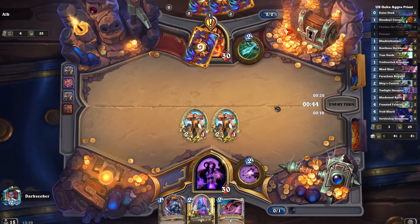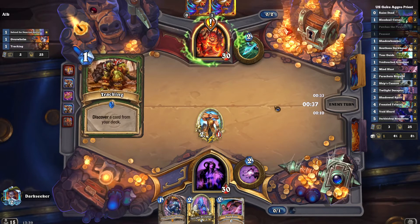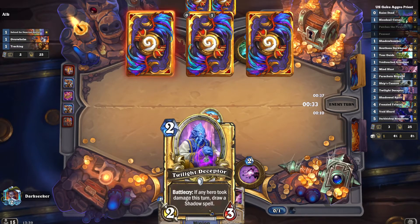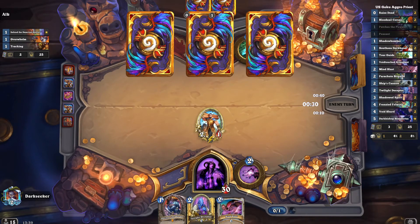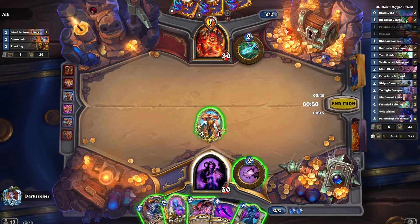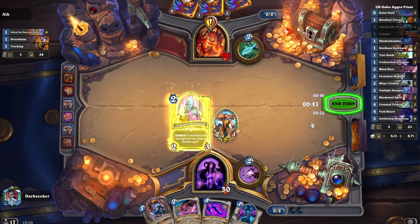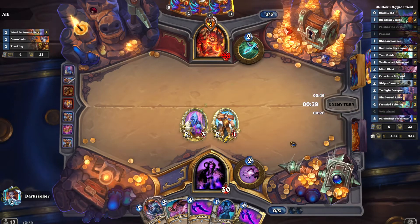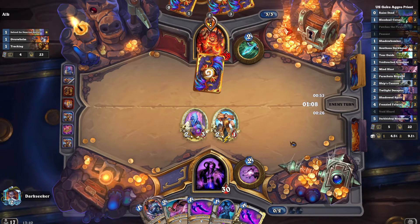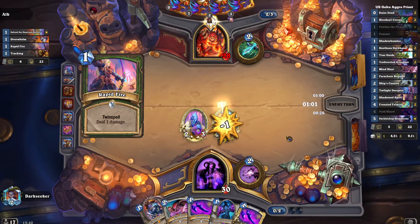I like the Peasants — two attack, so they can be quite aggressive, push damage to the face, and they draw you an extra card, which is quite nice. One of our Peasants dies a horrible gruesome death, but one survives, so we get at least one extra card. I really like this card draw — it's just more resources, keeps our hand fueled up. Let's see if this Peasant can survive a little bit longer. Nope. That's fine.